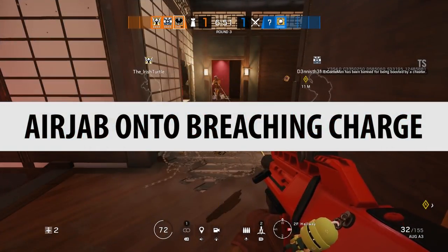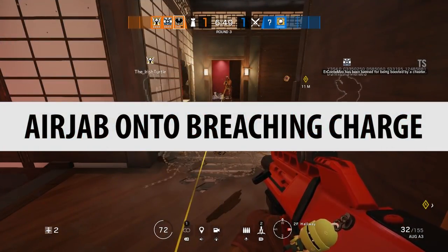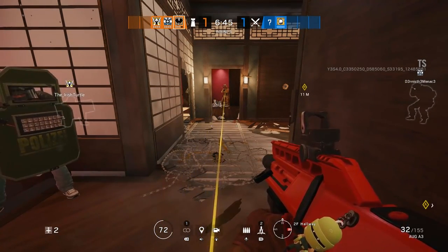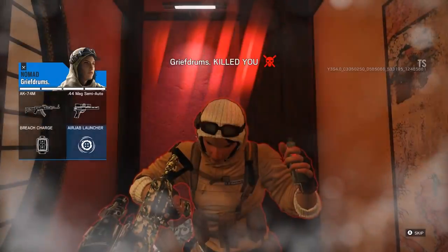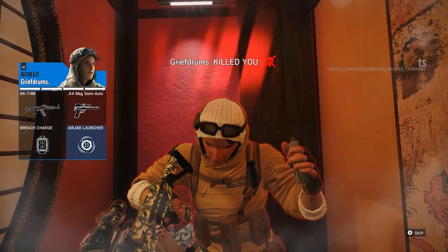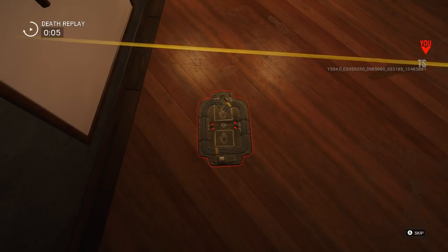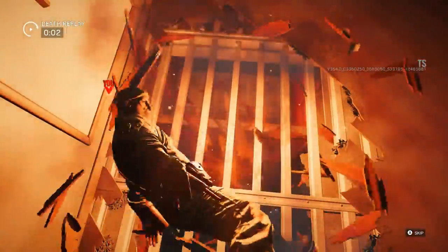Air jab onto a breach and charge. This is again setting up a trap, but this time with a breach and charge rather than a claymore, which means Nomad can do it all by herself since she doesn't have claymores. As you can see this works really well — you just set up a breach and charge somewhere with your Nomad device, wait for someone to come along, and as soon as the air jab detonates, you detonate the breach and charge. You'd get yourself a nice easy kill. So that's confirmed.